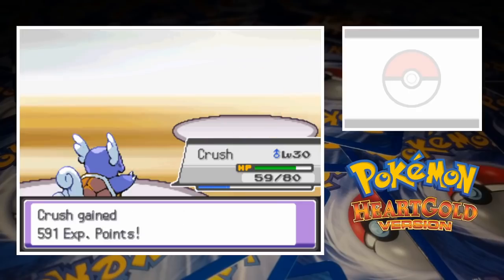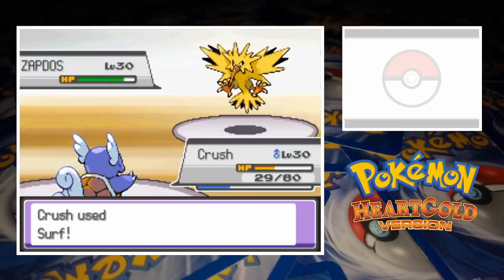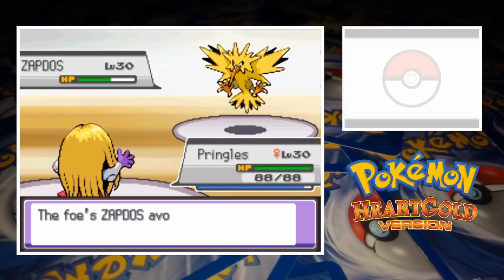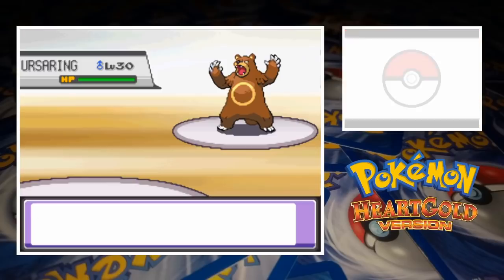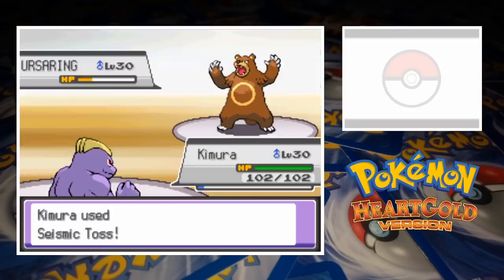Petrel doesn't draw the line at pseudo-legendaries though — he's really hoarding the good stuff from Giovanni, sending in Zapdos third. Surprisingly enough the legendary bird allows Crush to get off a Surf before knocking him out with Pluck. We send Jynx back in but she can't connect with Blizzard and Zapdos ends up paralyzing her with Thunder Wave. The paralysis prevents Pringles from attacking and Thunder almost cuts her down, but with 9 hit points remaining she connects with Blizzard and a critical hit scores Jynx another knockout. The paralysis ends up being too much though — when Ursaring comes in she's helpless to stop him. Luckily we have Machoke, who's a pretty ideal matchup for the normal type. Revenge and Seismic Toss cut down the bear, whose only defence is a single Sweet Scent.